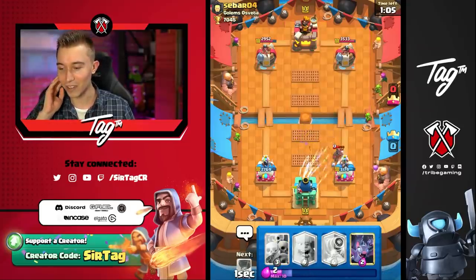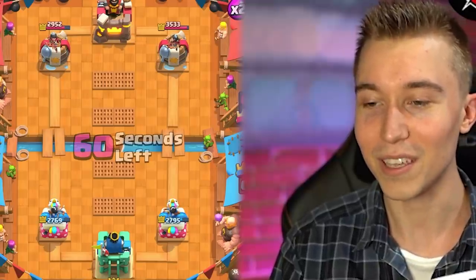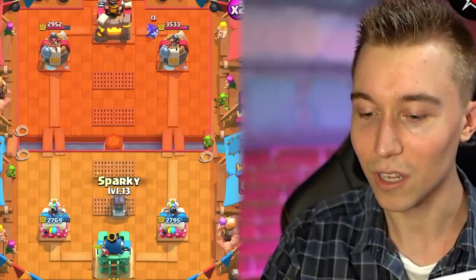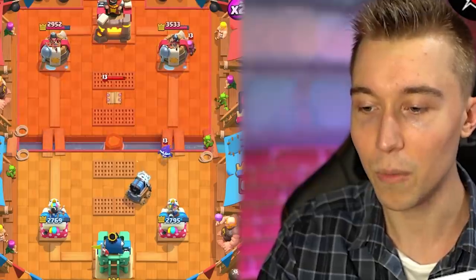We're gonna Arrow here — I shouldn't have done that. I should have just dropped Bats because, first off, it's less Elixir, and second off, I kind of need the Arrows for the Firecracker. What am I thinking, guys? Do I want to lose this game? If we Sparky, we hit the Electro Spirit and the Hog Rider that's inevitably gonna come down in that lane, I think we might be vibing. There's a chance he goes in for a Hog Rider and a Log here.